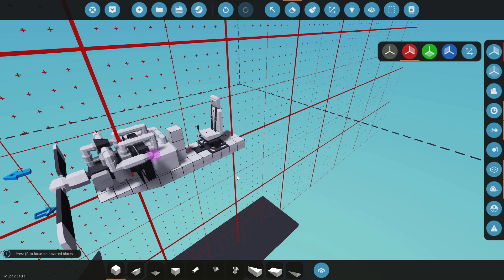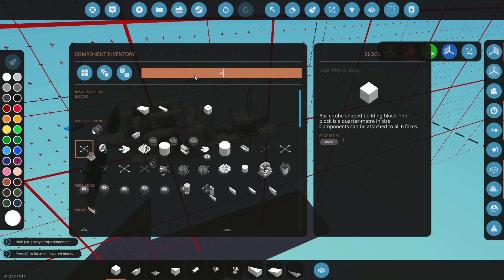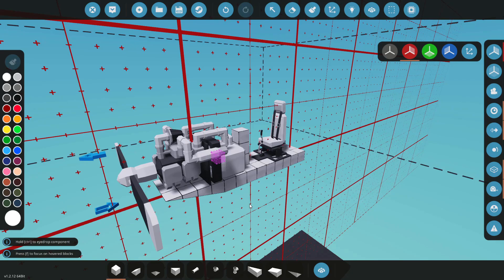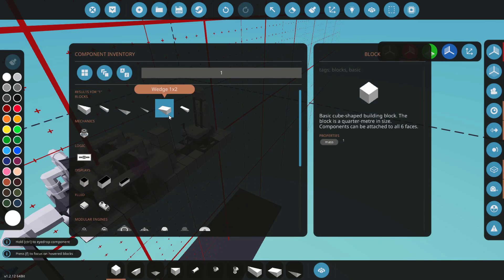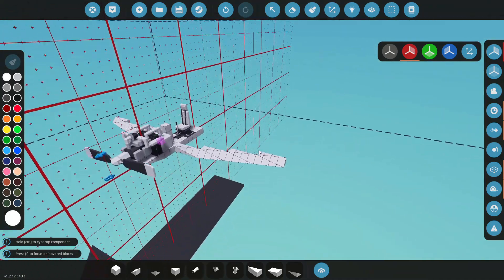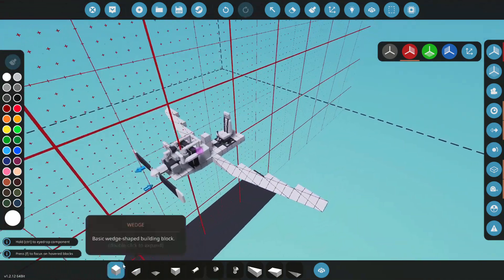So now we are going to need some wings for our plane. You could use the included wing pieces, or if you didn't know this, you can actually just use regular blocks. They will all act as a wing in the right conditions. So I'm just literally going to draw out a wing.